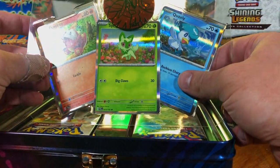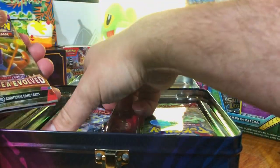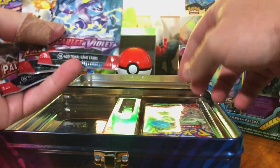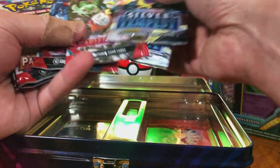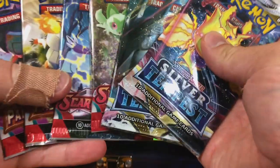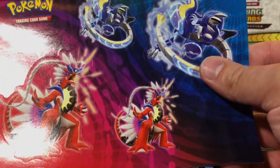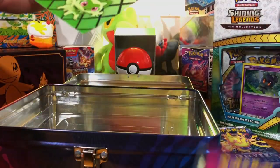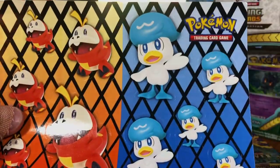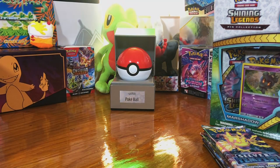We got our promo cards and we also have a pin — that's a Koraidon pin. We got our six booster packs: Scarlet and Violet Base, Paldea Evolved, and Silver Tempest. Yeah, we got a little bit of everything. Very nice. We got some stickers — the ancients and the starters — and even more stickers. And we got a little mini card binder. I just love the tins though; the tins are always so nice.